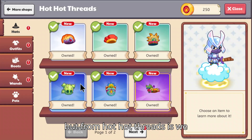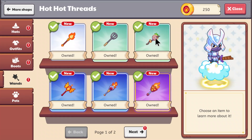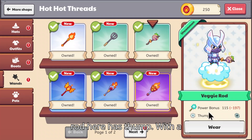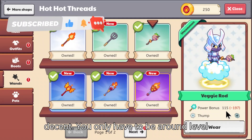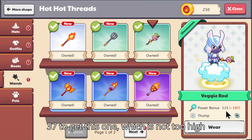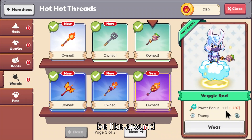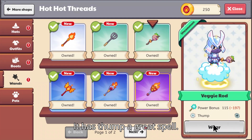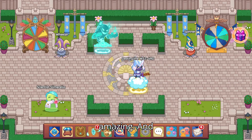Another great recommendation for a wand from Hot Threads is the Veggie Rod. It has Thump with a power bonus of 115. This is decent, and you only have to be around level 37 to get this one — before Earthquake you have to be around level 27. It has Thump, a great spell — seven power, no recharge. It's amazing.